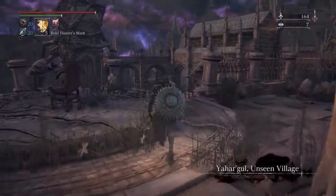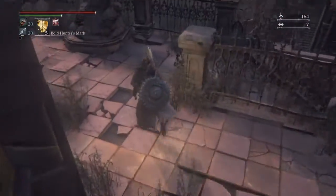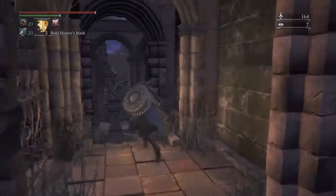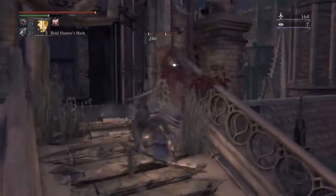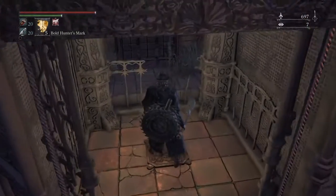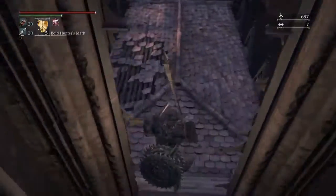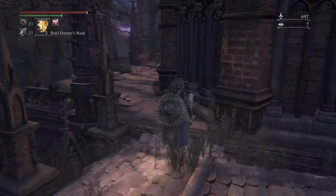Hi guys, today we are in Jahar Ghul, the unseen village, and we are about to take on the One Reborn boss. Prior to this recording I have opened up all the shortcuts and I think this is the quickest, most effective way to get from one of the lamps directly to the boss. I will just start fast forwarding until I get to the boss and I will also show the opening cinematics before the boss fight, so feel free to skip it if you don't want to see it again.